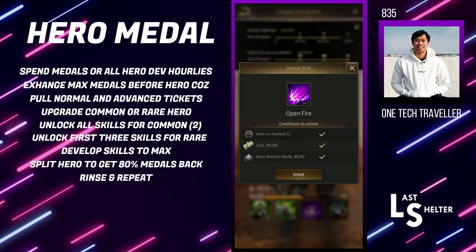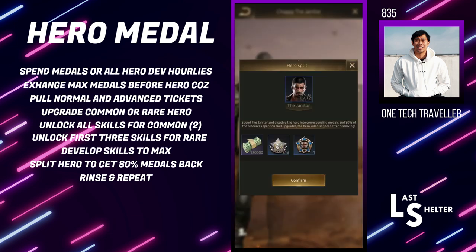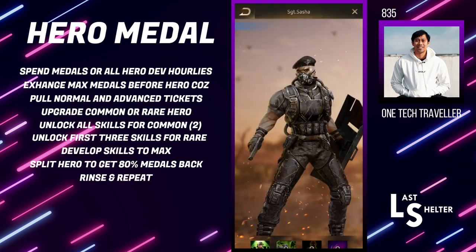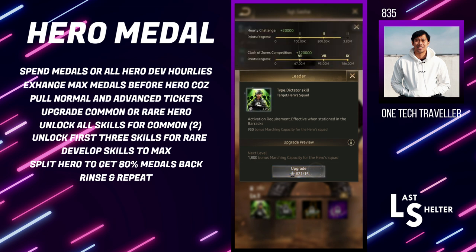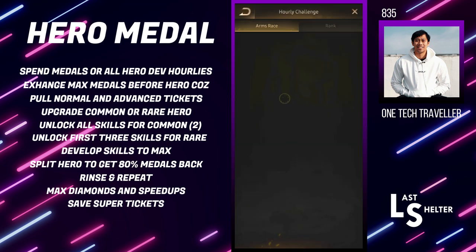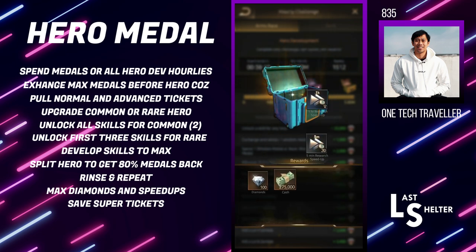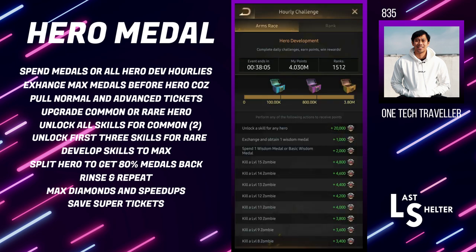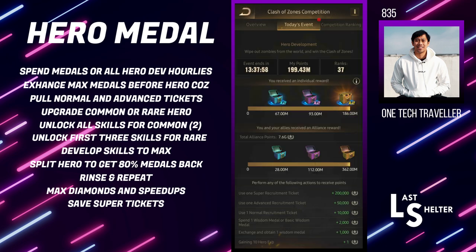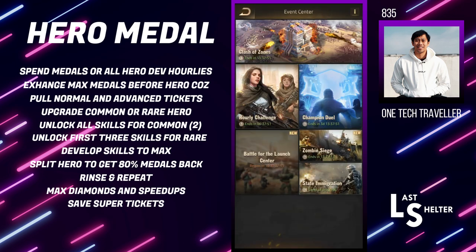Just keep going — once you've unlocked as much as you can, you can top up the wisdom medals. I'm going to keep splitting; I have a bunch and you just rinse and repeat, cycling through the wisdom medals. You can do this for the entire hero Clash of Zones without needing to tap into those super tickets. This is also how you can extend the hourly challenges — you can get a bunch of diamonds and loads of training speed ups, which makes hero development a great way to bolster your diamonds and speed ups on your free development day, provided you have plenty of medals.